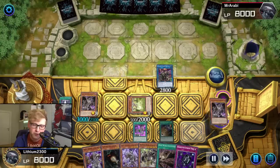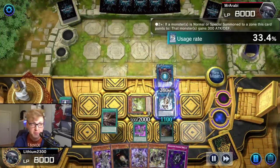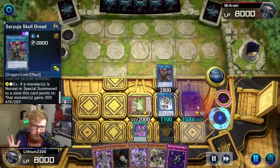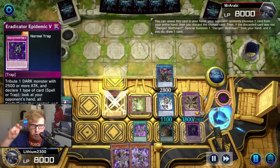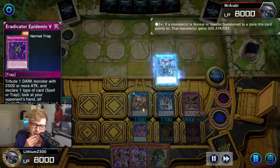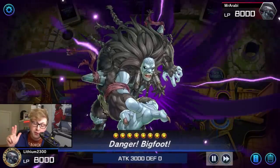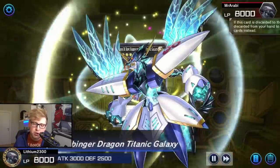Now I can go for Saryuja, which is also at one on Master Duel. I'm working towards my end board — the preferred end board being something like Mascarina, Titanic Galaxy, and the Dark World Fusion, which is one of the new cards and is basically almost an omni-negation Eradicator. Mascarina gives you the quick-link summon during your opponent's turn for a potential Apollousa or Unicorn, and Titanic Galaxy handles spell negation.